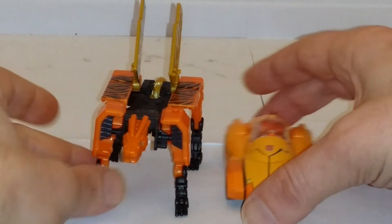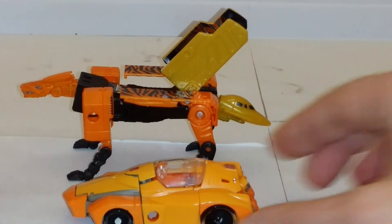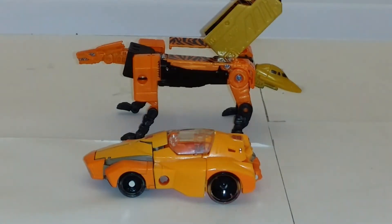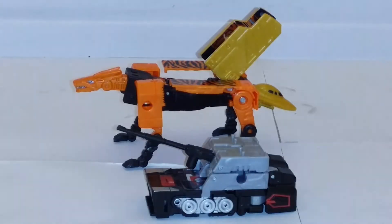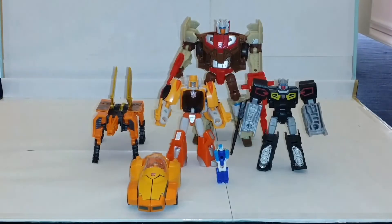On peut faire un autre comparatif avec notre ami Willy de chez Takara, pour se donner une idée de l'échelle de ce dernier. Comparaison à présent avec notre ami Rewind. Et dernière petite photo de famille en compagnie de Chromdome, de Rewind, de Willy. Dommage, il ne manque que Tiger Tracks pour accompagner notre ami Stripes, puisque normalement les deux ne sont pas inséparables, mais ils ont quand même eu l'occasion de faire équipe à de nombreuses reprises.